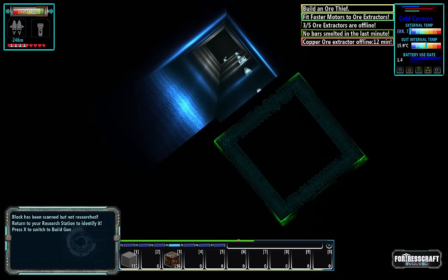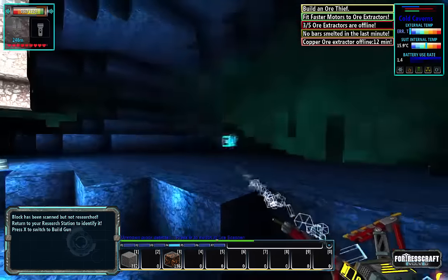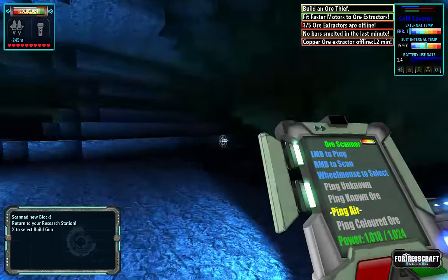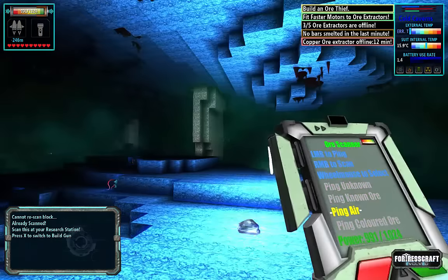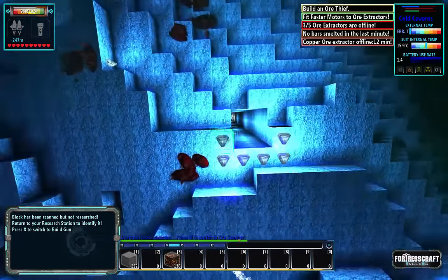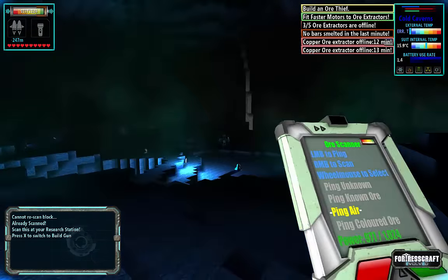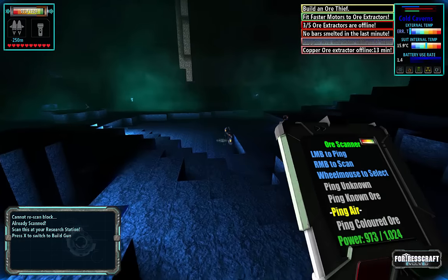There it is. We need to take those two away and light up the cold caves a little bit here. If you are not running the care package, try to scan as much as you possibly can as fast as you can — especially this crystal. I think that's already scanned because I already picked it up. There's some crystal there I've already scanned.